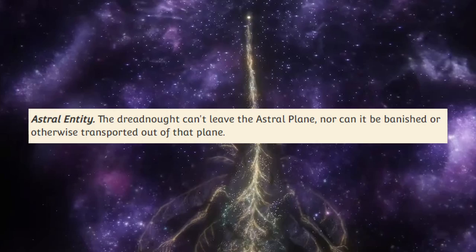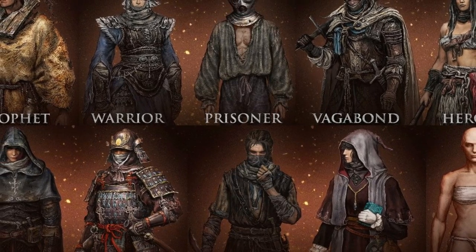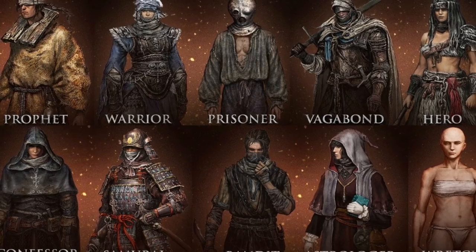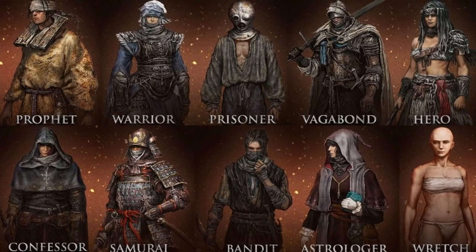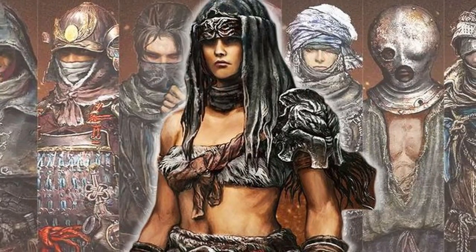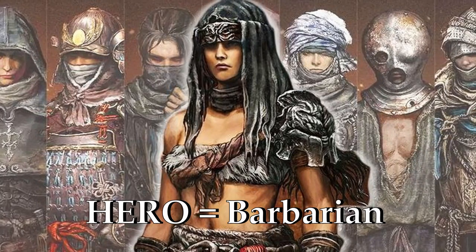Now on to the player characters. There's a direct translation for most of these starting classes in Elden Ring to what you would see in D&D. Since Elden Ring allows you the complete ability to adjust as you need, we can't do a complete one-to-one scenario, but we can translate the starting classes. Starting off with the Hero class — considering its high strength, endurance, and vigor, plus the massive greataxe that it wields — I would definitely go with the Barbarian. The Hero class also doesn't really have much armor to start, but the greataxe has this ability to just wildly swing, and that's pretty close to having a Reckless Attack that a Barbarian would have.